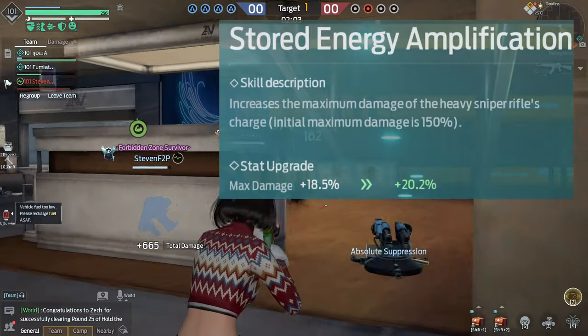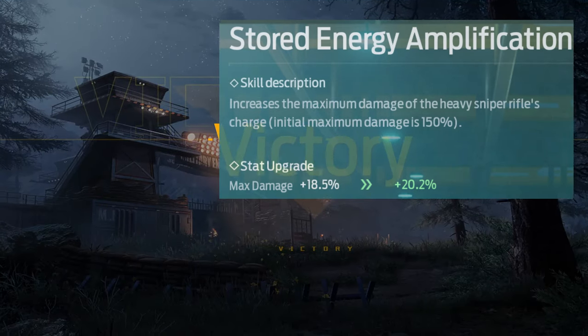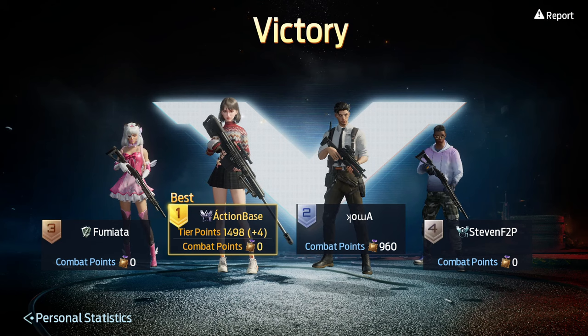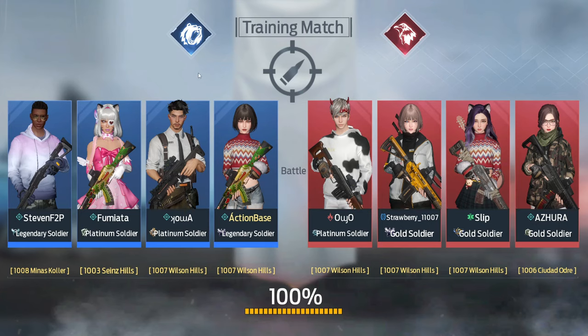Stored Energy Amplification is one I'd definitely max out. It increases the maximum damage of the heavy sniper rifle's charge. You might think you don't use charge, but when you're aiming it charges up in less than a second to maybe 20-40%, and that extra damage is going to help a ton. Max this out — it's a no-brainer.